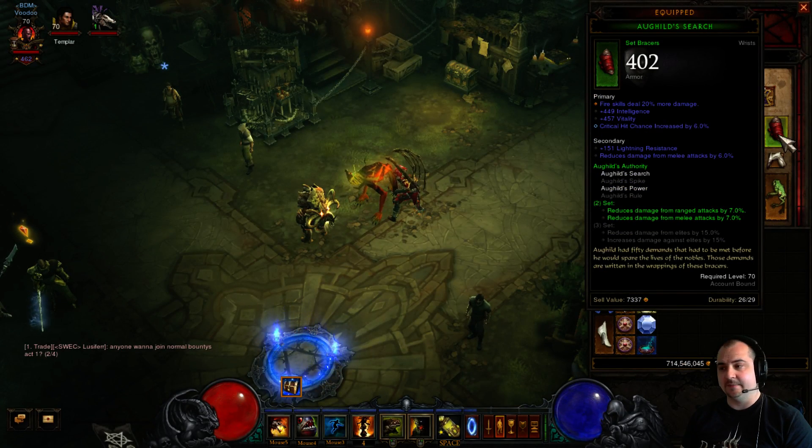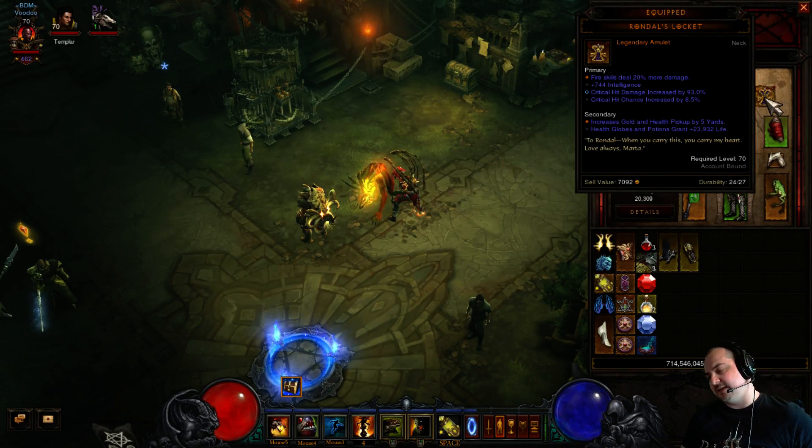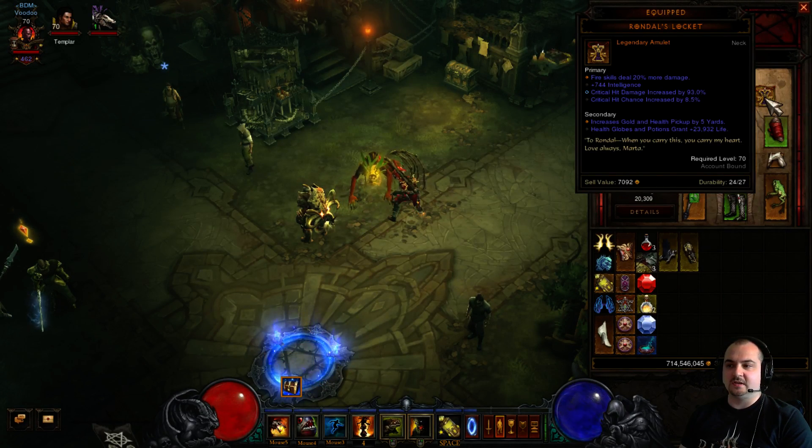On the bracers, of course, is fire damage with crit chance — excellent. For an amulet, you want fire damage as well. I've got 20% fire here with a nice CHD roll — quite a nice amulet. Any amulet will do, just make sure it's got a big lump of fire damage and very high CHD.